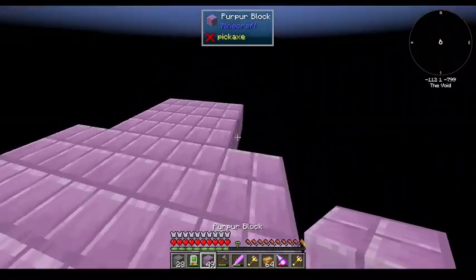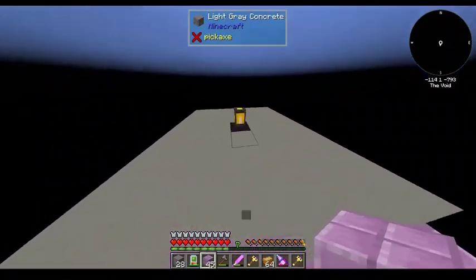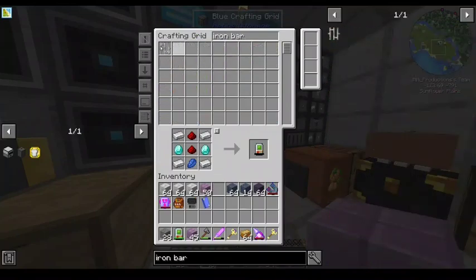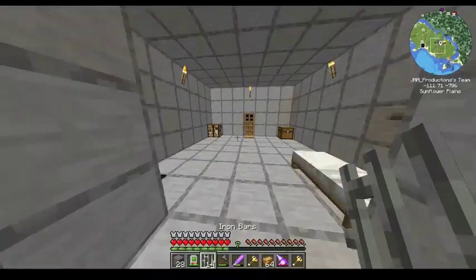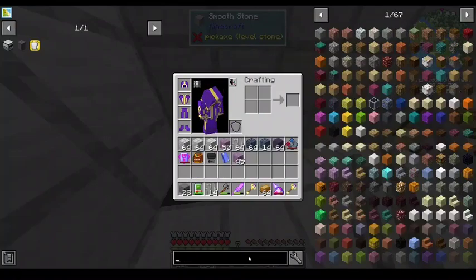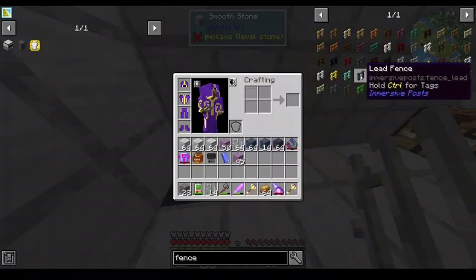Maybe a purple wall? I would use iron — I like iron bars as railing. I really wish I didn't have to keep going back and forth between the void world, but I'll live. Unfortunately, you just have standard iron bars. Look under fences — see what kind of fences you got. There are both walls and fences. I have gronkle fences — that's good to know. Lead fence — I don't want to put that much lead into this.